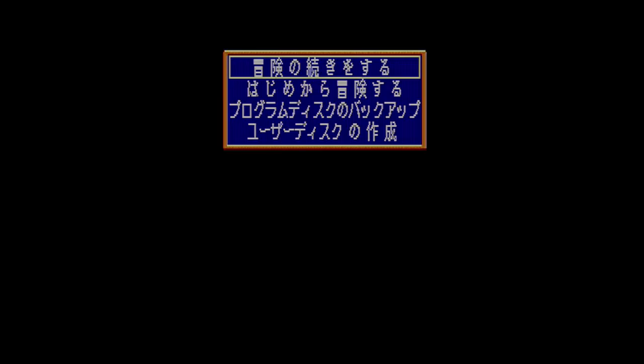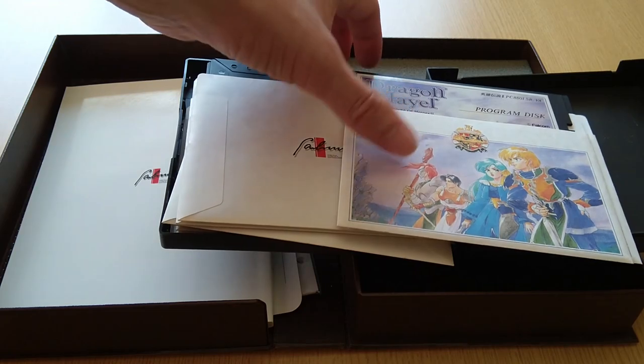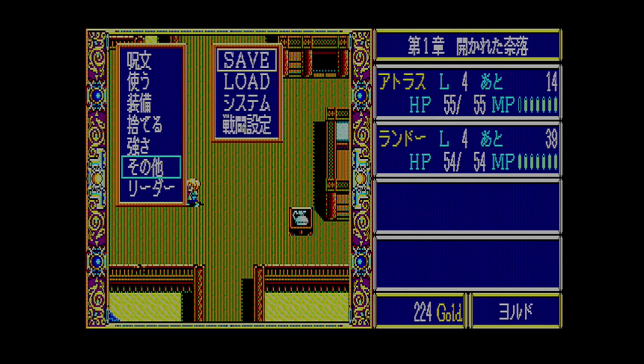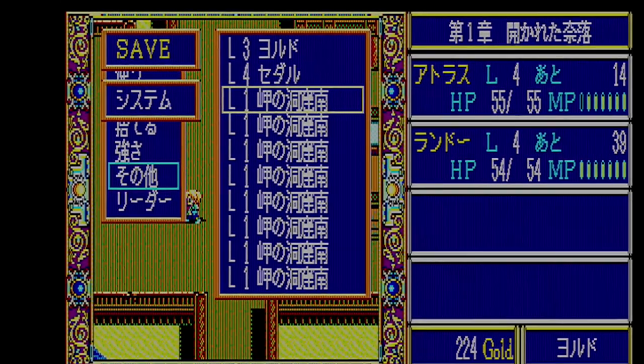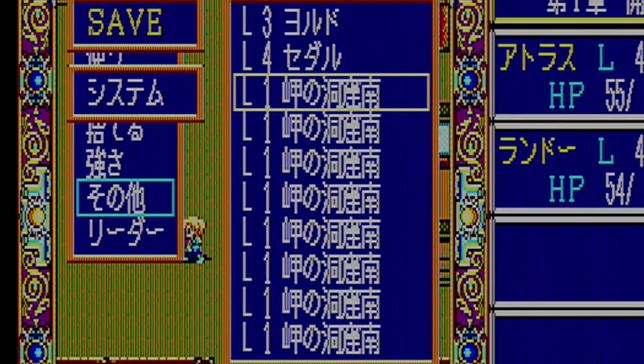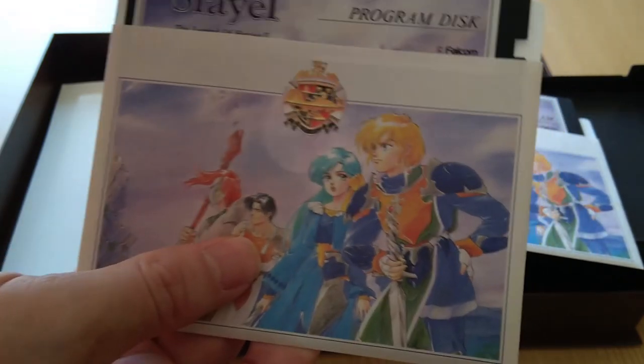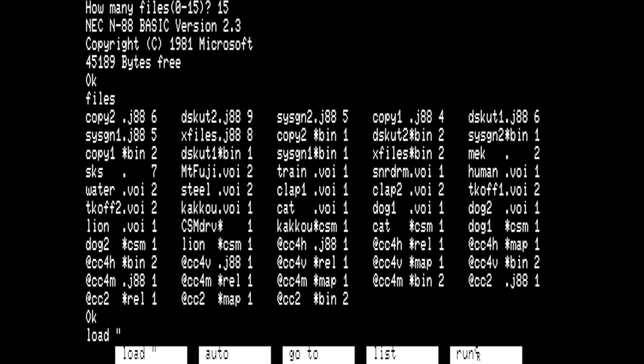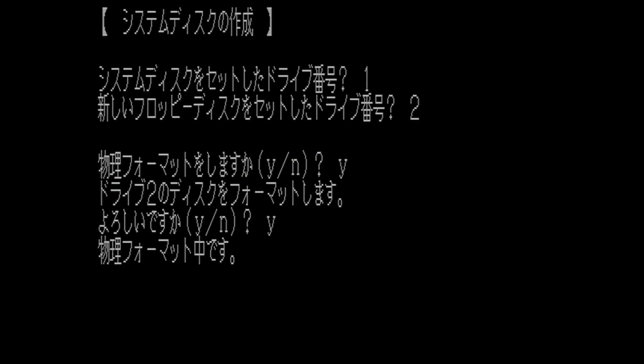Interestingly, this game gives you a choice of two different methods to save your game, both of which differ from the first game. The first method is using the program disk to save. The advantage here is that you don't need to do any disk swapping when you save, but the disadvantage is that you get only 10 save slots for your entire adventure. The original program disk comes with write protection disabled so that save data can be written, but the danger is that the player might accidentally corrupt the data on the disk or format over it, rendering the game unplayable.